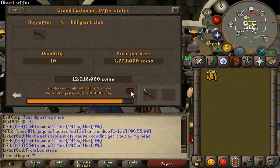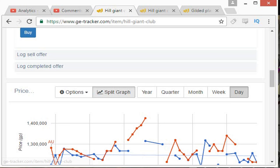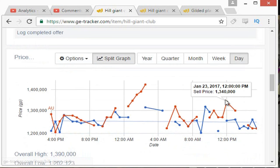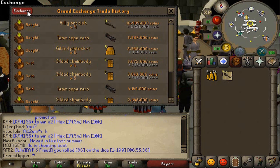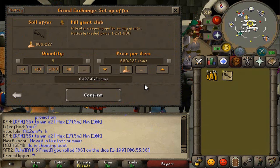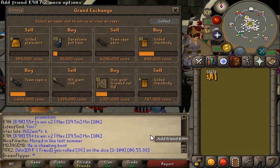Yeah, we'll probably just leave that buy offer in. Now on to the Hill Giant Club. So we bought them for 1,221k and hopefully we can sell them for closer to 1,300k - that would actually give us a decent margin. So we might leave those in for a higher price because we are going to go to sleep pretty soon and maybe they'll sell overnight. So yeah, maybe 1,319k might be reasonable and would leave us with a pretty nice margin on Hill Giant Clubs.